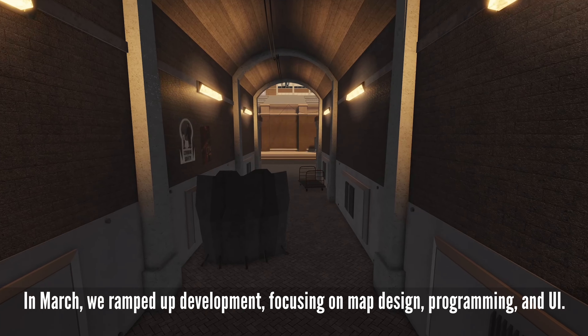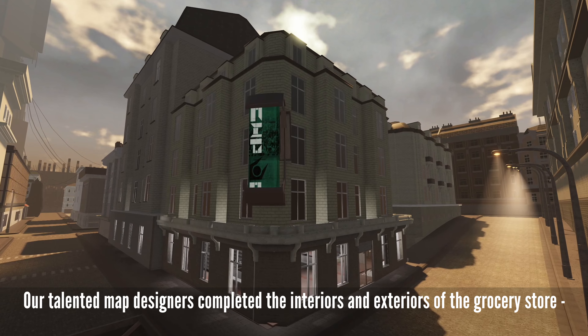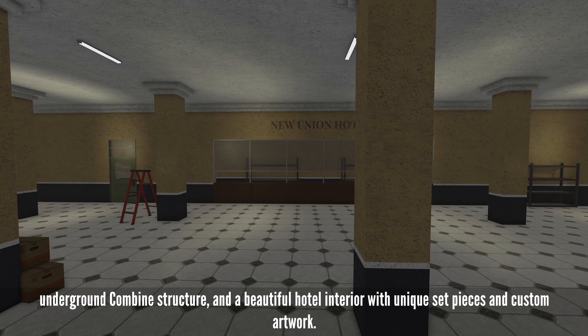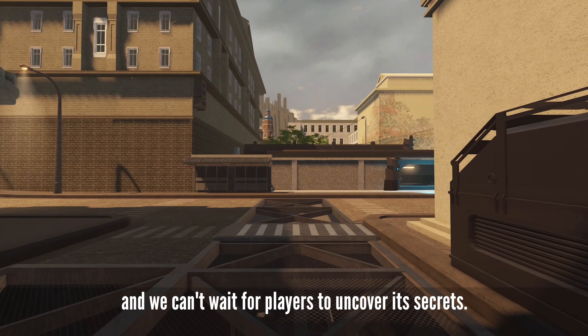In March, we ramped up development, focusing on map design, programming, and UI. Our talented map designers completed the interiors and exteriors of the grocery store alleyway set piece, underground combine structure, and a beautiful hotel interior with unique set pieces and custom artwork. The mysterious underground structure near the city center is particularly intriguing, and we can't wait for players to uncover its secrets.